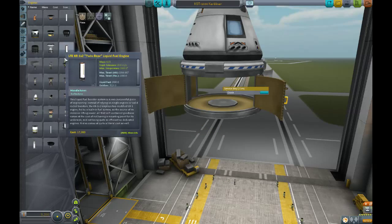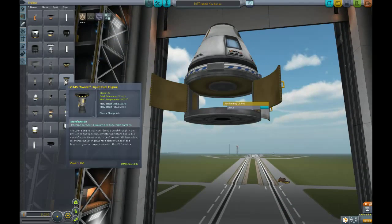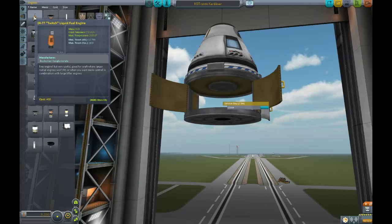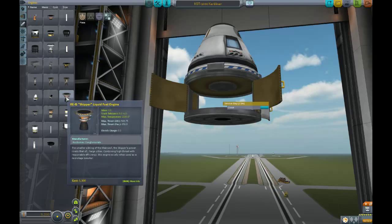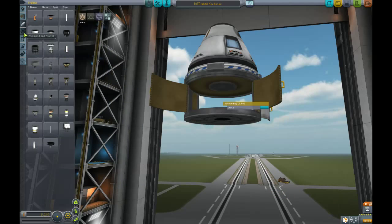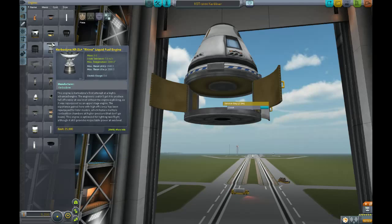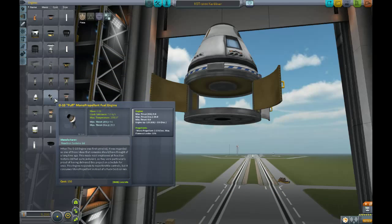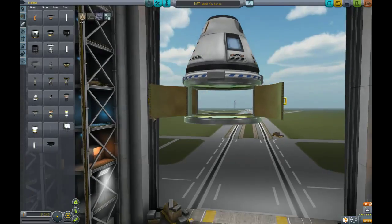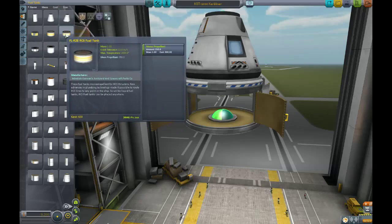For that, first we're going to put... What do these tiny rockets use? Not those — those use liquid fuel. Where are the RCS rockets? Those tiny, weird, little nozzle-y rockets. There we go. And these use monopropellant. Lots of monopropellant. So inside that is our supposed cargo bay. Oh gosh, that's really not a whole lot of cargo. I like it though.